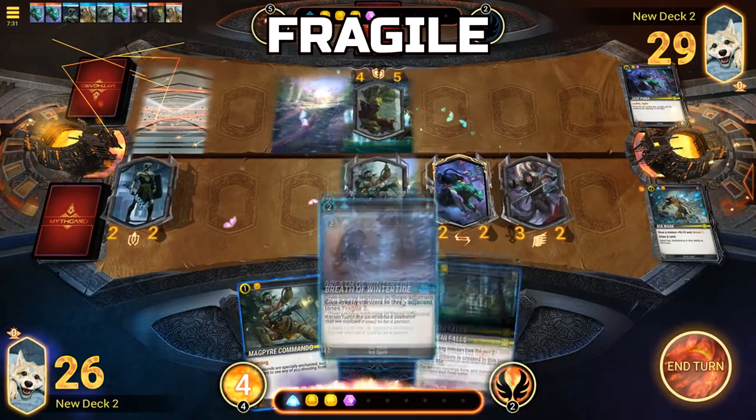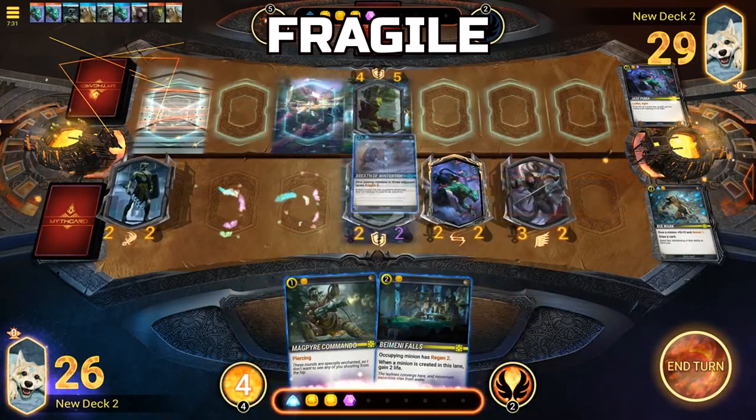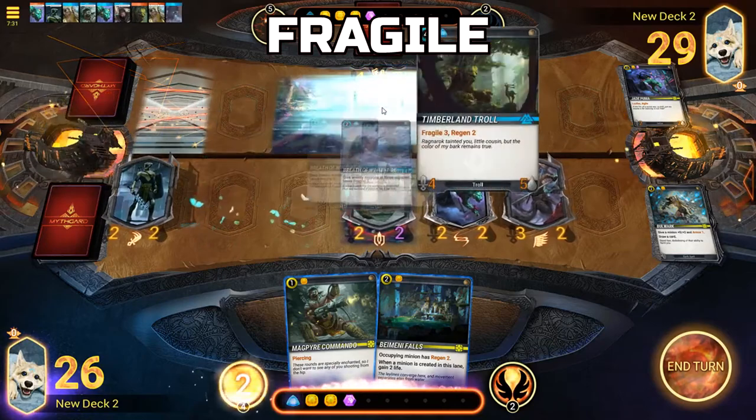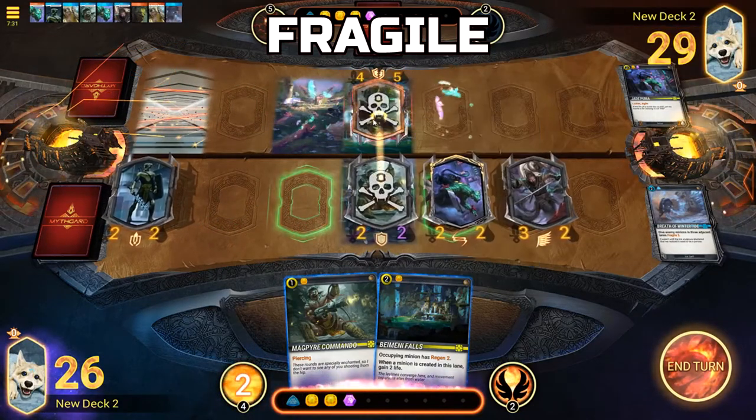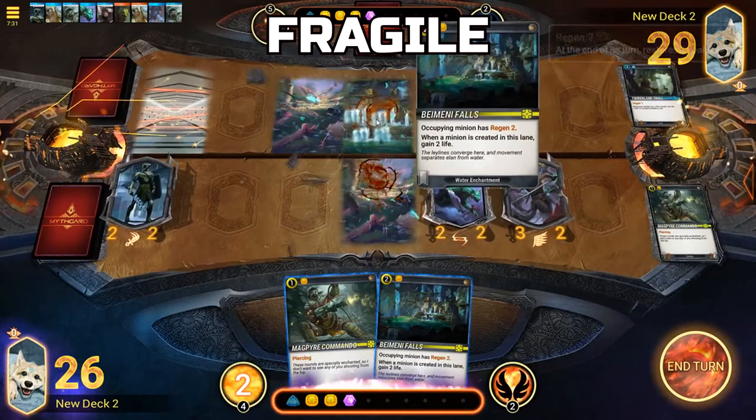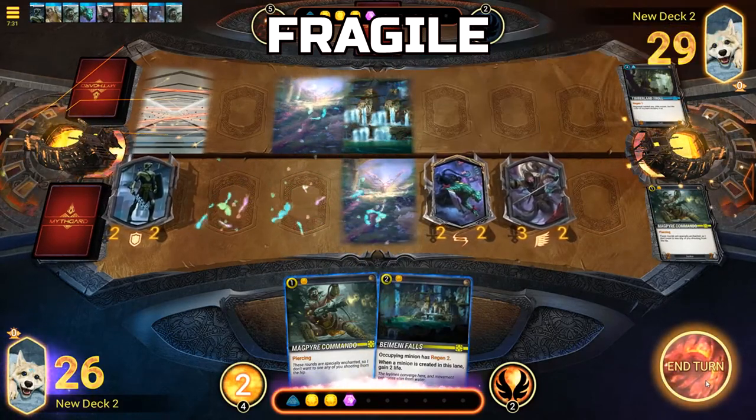Fragile: If a minion has Fragile, it will incur additional damage equal to the Fragile number it is holding. Fragile 3 means that a minion takes 3 extra damage every time it takes any damage at all.